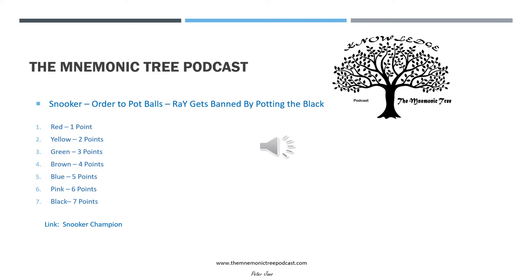And we'll just go over that one more time. The mnemonic for snooker, order to pot the balls, is: Ray gets banned by potting the black. R for red, A is assisting, Y for yellow. G for green. B for brown. B for blue. P for pink. And B for black.